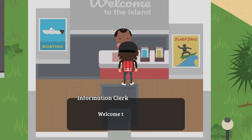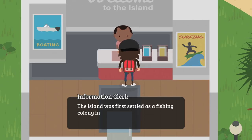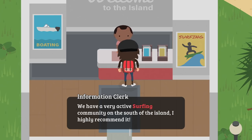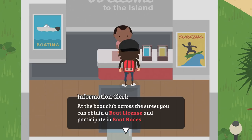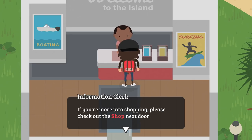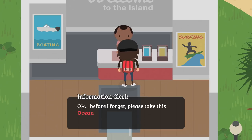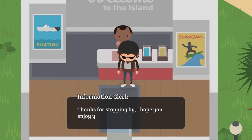Oh look at this — boating, surfing. 'Welcome to the island. Would you like some information on local history and activities?' Sure! 'The island was first settled as a fishing colony in 1843 by a pioneer named Bonalt. We have a very active surfing community on the south of the island. At the boat club across the street you can obtain a boat license and participate in boat races. If you're more into shopping, check out the shop next door. Feel free to explore and try a taco from our local specialty taco truck. Oh — before I forget, please take this ocean map. It's not just the island but the whole ocean too.' No way — we got a new map!